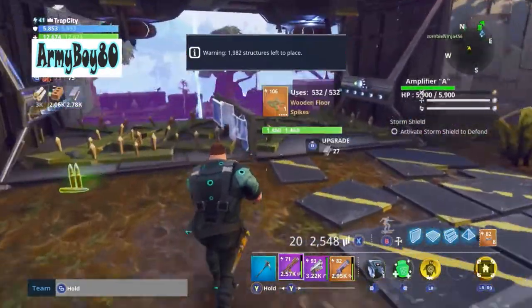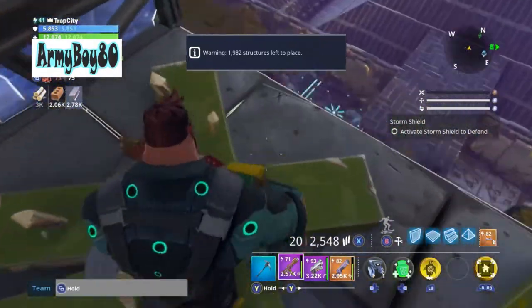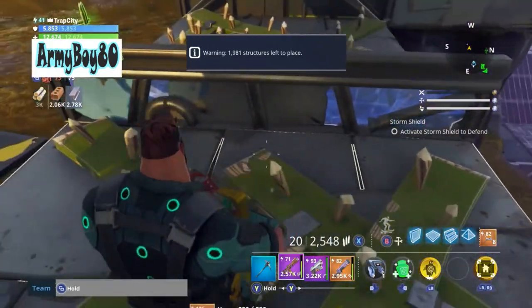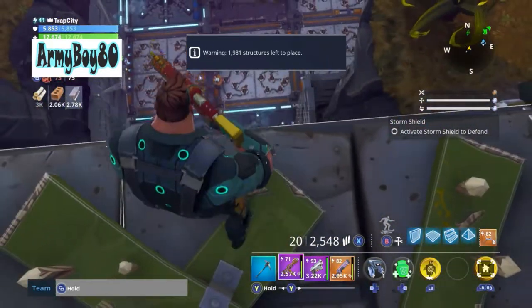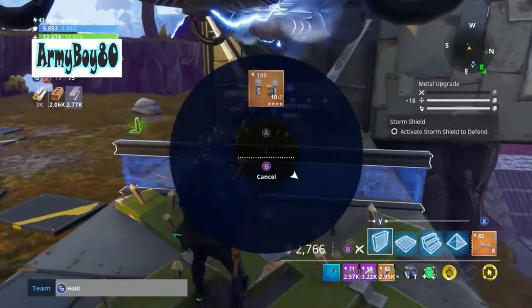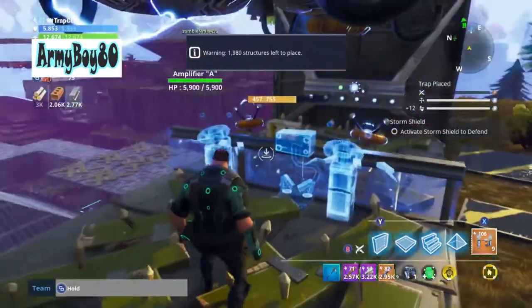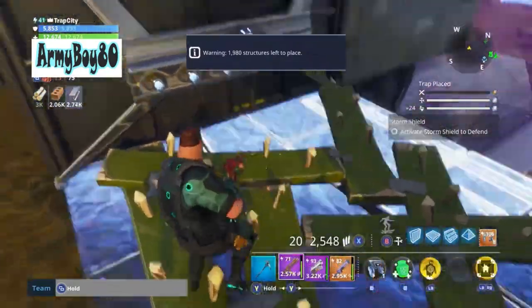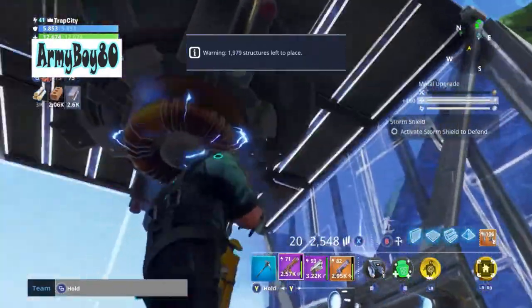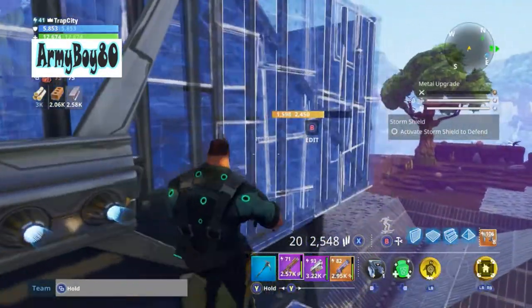I wanted to check how well this would actually work on the backside, because in Canny they have a lot of places where zombies fall. If I could get away with doing something like that and not use ceiling traps, that's kind of what I'm looking for. Been doing a lot of building on it and I didn't want you guys to have to struggle through it.